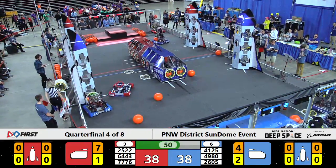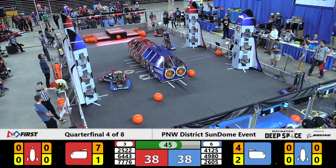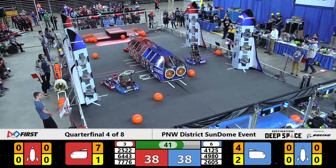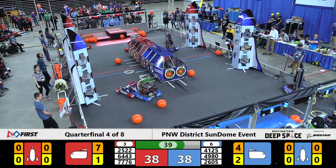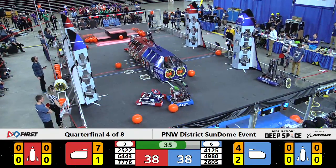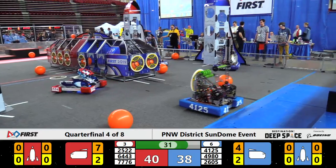K9 Crusaders coming at you from Kettle Falls. They're working on their third and fourth hatch panel, getting dropped in from the human players. Not quite lining up right there — they're going to scoop one up off the floor. There we go, up it goes. We'll see if it makes its way to the Blue Alliance rocket or perhaps to the cargo ship.